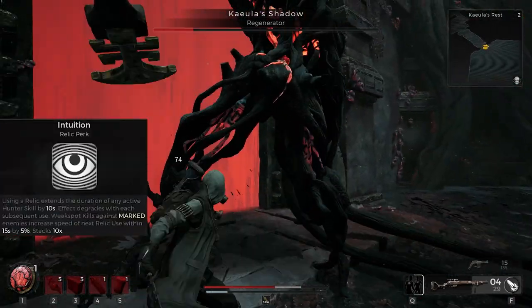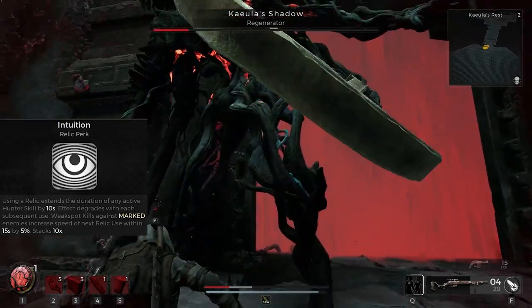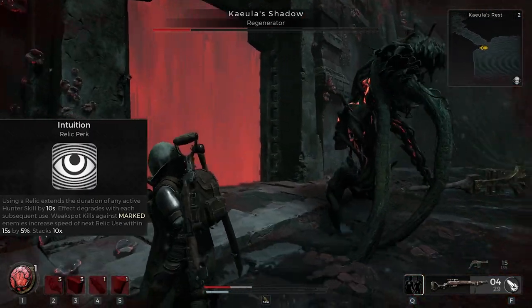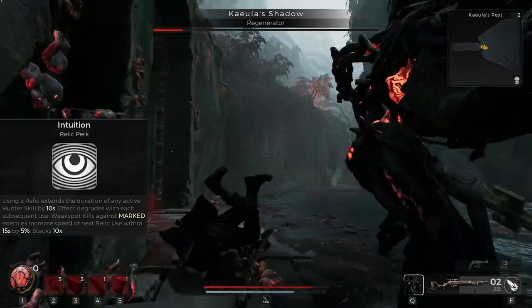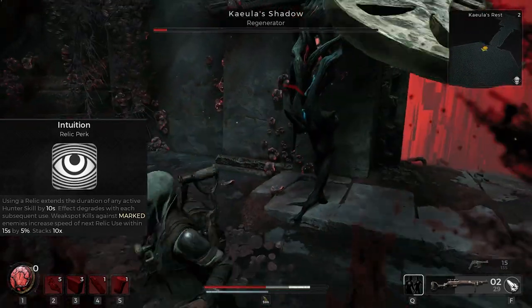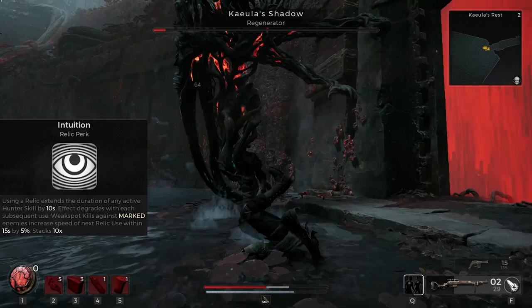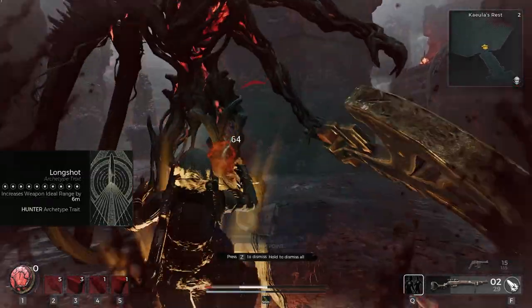The fourth perk, Intuition, like pretty much every archetype's fourth perk, has something to do with relics. Using your relic will extend the duration of any active skill by 10 seconds, but the effect degrades with each subsequent use. Weak spot kills against marked enemies increase the speed of your next relic use within 15 seconds by 5%, stacking up to 10 times. Your trait increases weapon ideal range by 6 meters.